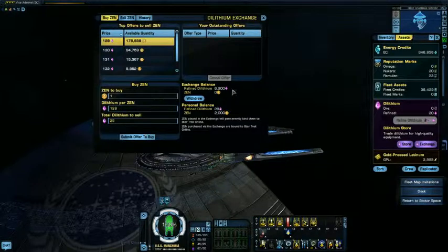If you have dilithium in the balance here and you switch off to another toon and then try to do the same trick again — put more dilithium in — the dilithium in the exchange balance here will be used first before the dilithium on the toon. Observe. Reset the dilithium here to 25.